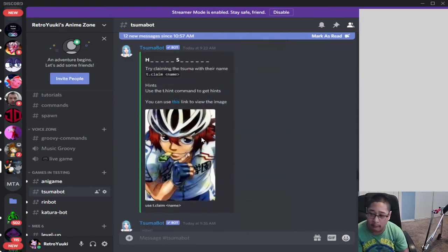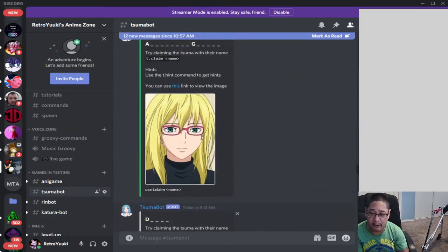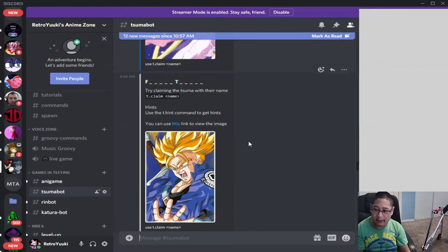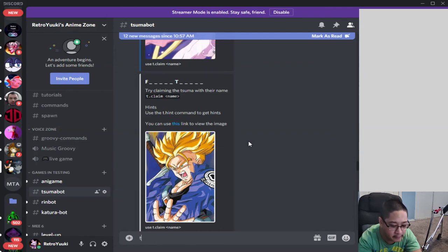Every so often a character is going to spawn. In order to claim a character, you need to use t.claim and guess the name of the character shown on your screen. For example, this particular character was already rolled and nobody claimed them — but if he were claimable, the correct answer would be Future Trunks from Dragon Ball. You would type t.claim and then type in the name of the character, just like guessing on Wheel of Fortune.